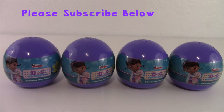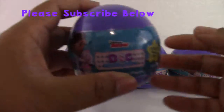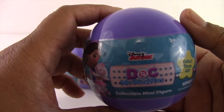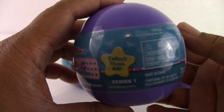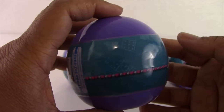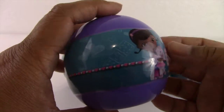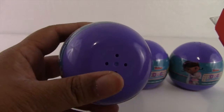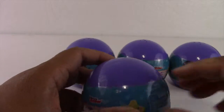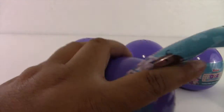Hi, this is Aiden and Horizons Tour unboxing channel and today we're going to be unboxing Disney Junior Doc McStuffins collectible minifigures, Blind Balls, Series 1. There are 8 characters that we can collect for Series 1. So let's collect them all. Let's begin.